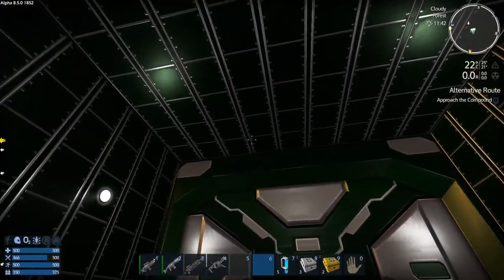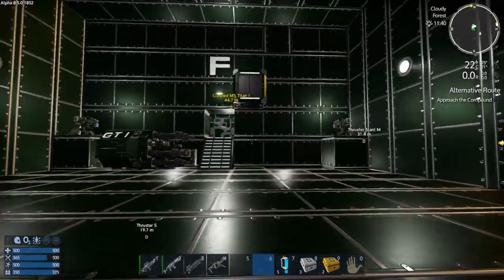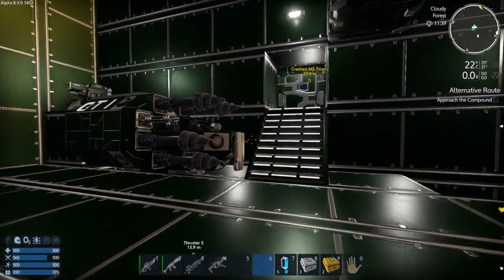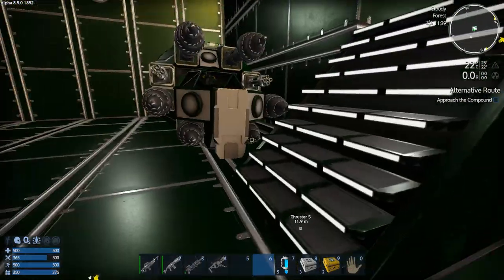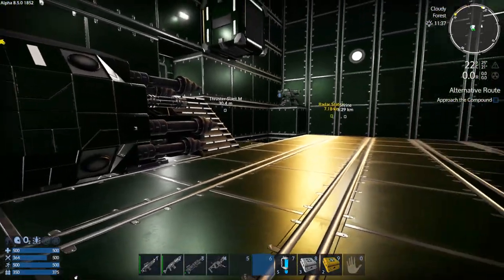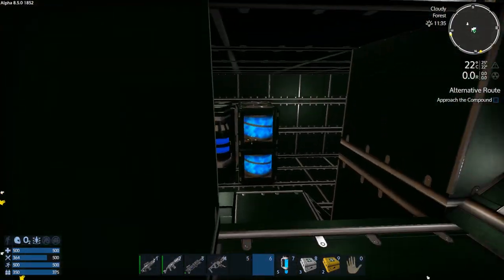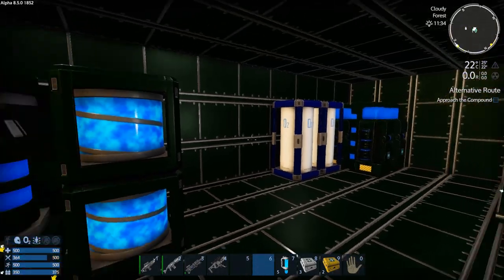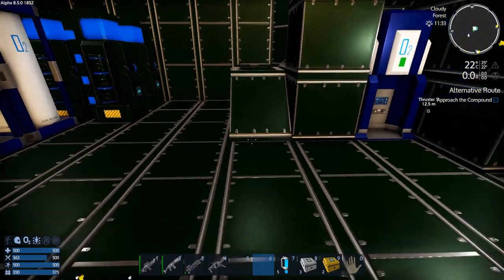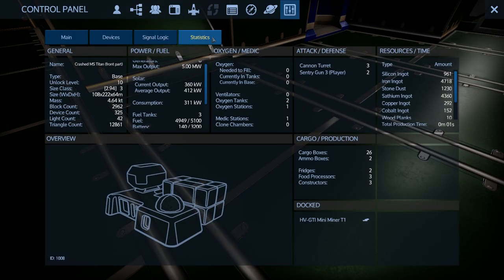I've done a bunch of work on the base — textured it and painted it. Here's the hangar; I just parked the little HV miner out of the way. It kind of fits nice and snug right in between the stairs and the sentry gun. I'll take you on a little tour downstairs.